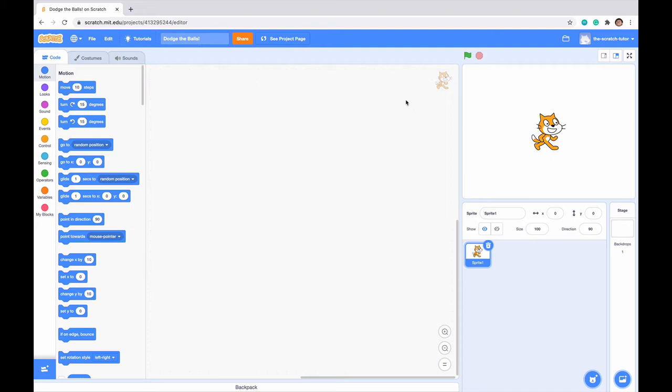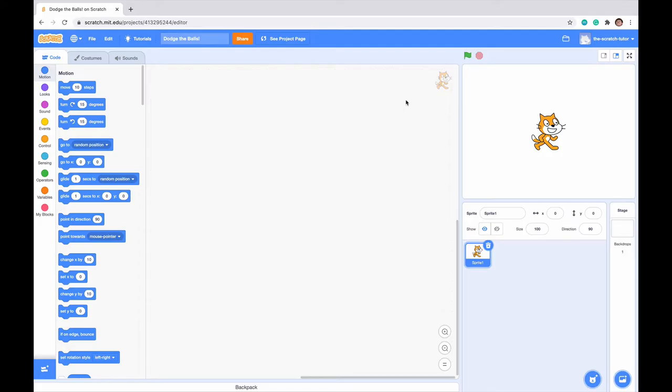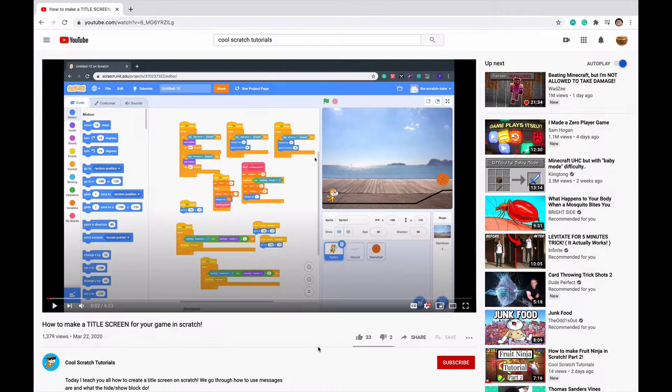Hello everybody and welcome to a Cool Scratch Tutorials video. Today we are going over a dodge the ball game. There is an example on screen right now and our bear is trying to dodge the baseballs by moving side to side. If we get hit by the baseball then we fail, but we want to catch the apples, and every time we catch an apple our points go up by one. If we reach fifteen points then we win the game.